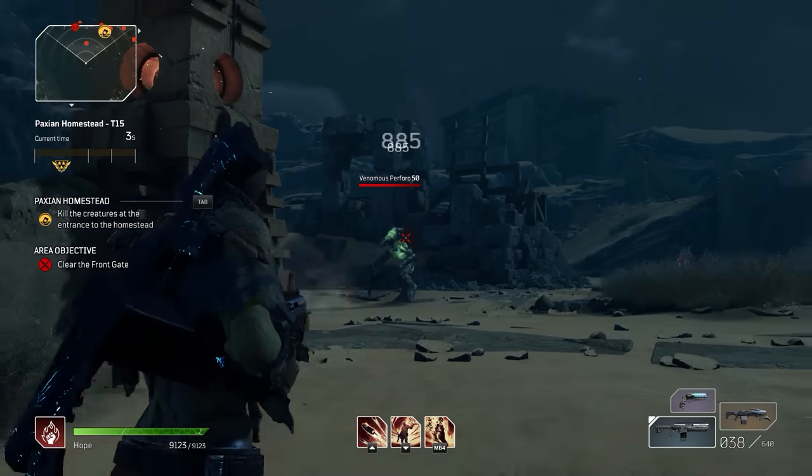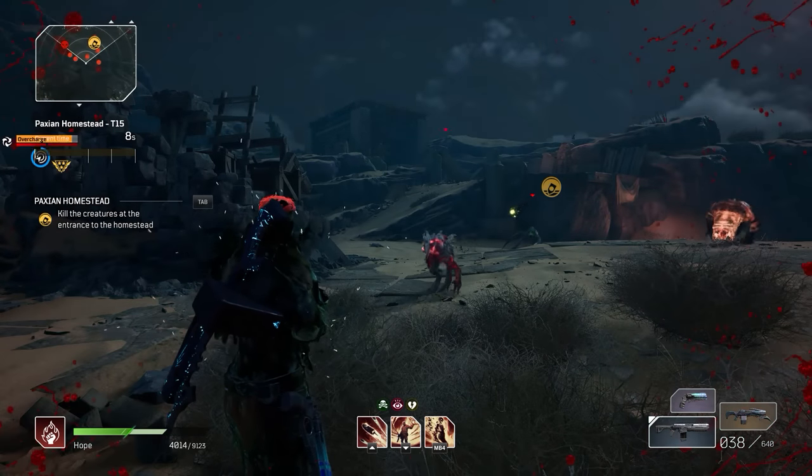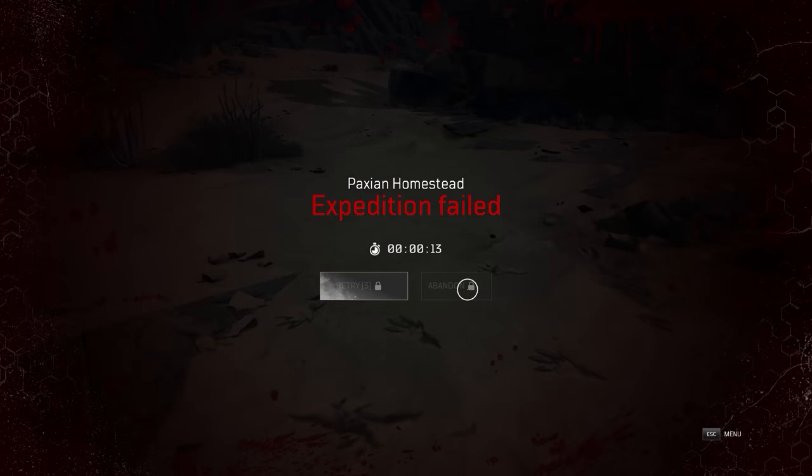Just run into combat with this rifle equipped and get off a few hits on any target, and then just stand there and let the enemies kill you. Once prompted to retry or abandon, you want to select abandon.